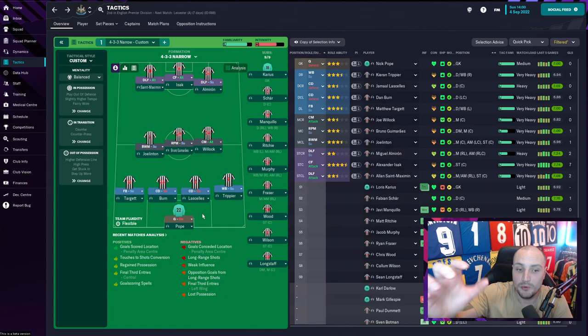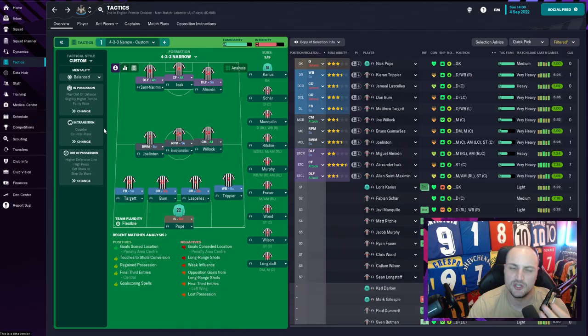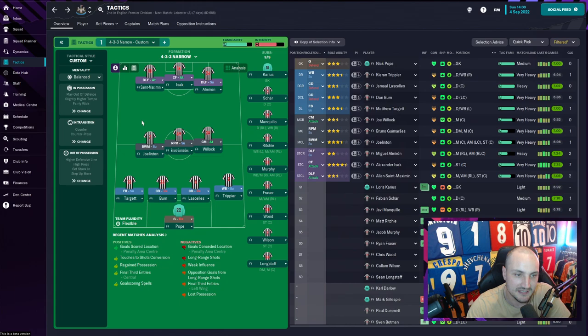Burn and LaSelles are set as generic center-backs - not ball-playing defenders. We just want them to get the ball out and clear it up, letting the creative players in midfield and up front do the work. We're playing on a balanced mentality - not attacking or defensive - and I judge the games as they go, switching if needed. The balanced setup with this Newcastle side is absolutely brilliant because nothing crazy happens; they do exactly what's needed.